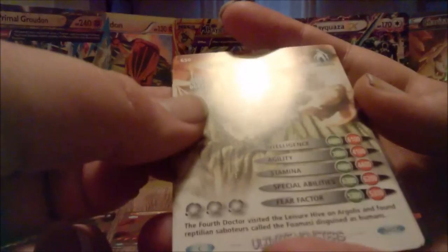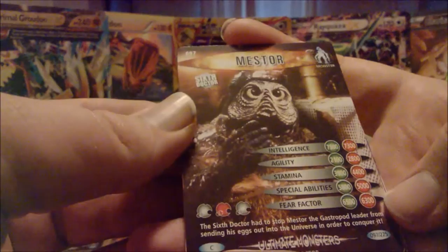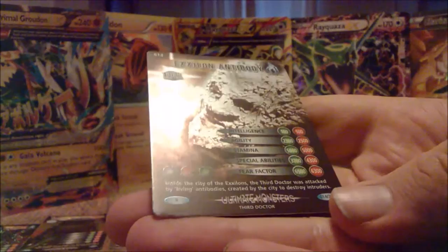A Fomisai - that was mentioned in the other one, Fourth Doctor, from The Leisure Hive. I think there's an episode called The Leisure Hive, so it's probably from that - I haven't watched that one yet though. Clockwork Woman. It's an Ice Warrior - I know that much. I don't have a clue about Issyroll though. Mestor - what on earth is that? Teralip Android. Cheetah Group from the final episode - Survival is the final episode of the classic series. The Borad. Lord Kiv. And Exelon Antibody from the Third Doctor episode - once again, I don't know that. This is shocking. I thought I knew almost everything about Doctor Who, then I opened these and realised I don't know half the classic monsters.